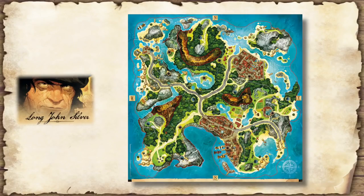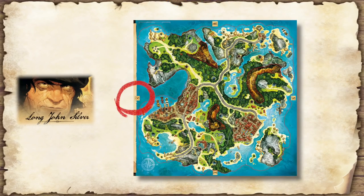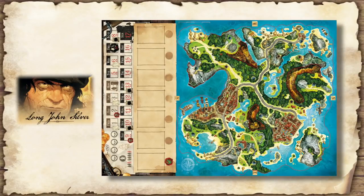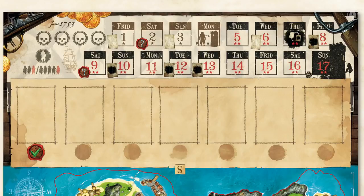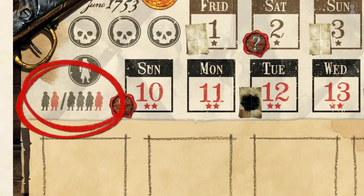To set up the game, place the island board at the center of the table. Turn it so that Long John Silver is seated on the south border of the island. Then place the calendar board next to the south side of the island, with the numbers facing the pirates. Long John Silver should then see the calendar upside down. The calendar is double sided — make sure you are using the side corresponding to the number of players. One side is for 3 and 5 players, the other for 2 and 4 players.